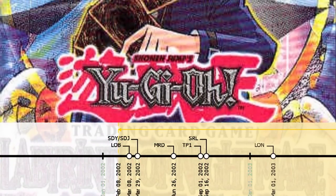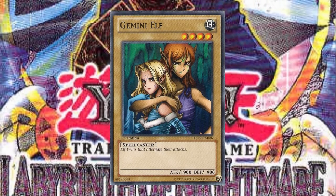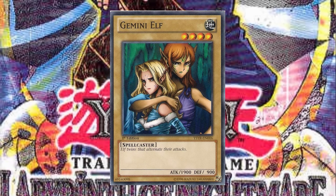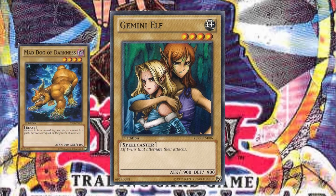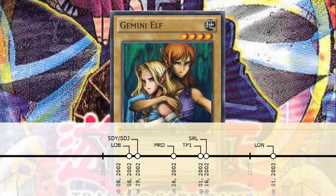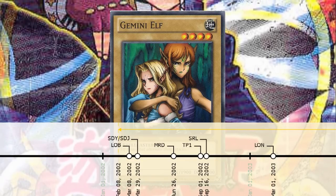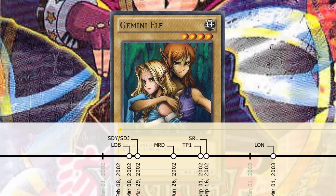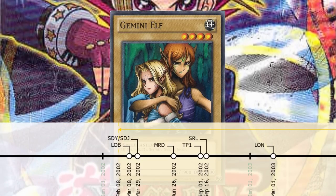Skipping Pharaoh's Servant and moving directly onto Labyrinth of Nightmare: the most significant inclusion in the set is Gemini Elf, which raises the power ceiling for level 4 normal monsters to 1900 attack points, which will be a hard limit for quite some time. Future sets include more 1900 attack point beatsticks, but it seems we have reached the Diem-era power ceiling, and we are only one year into the history of the game at this point. This is why my previous video is so far off — the entirety of normal monster progression was front-loaded in the first few sets, and once ceilings were reached it was hard to surpass them, effectively exhausting the relevant design space for normal monsters.